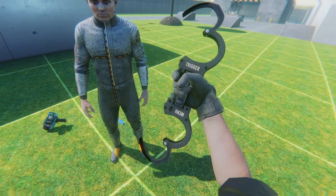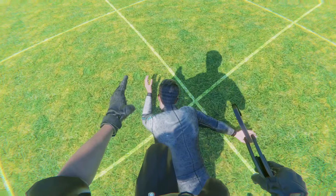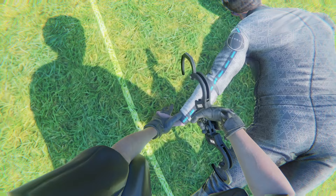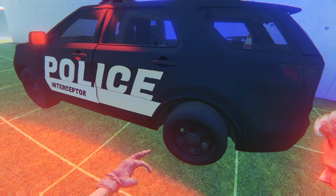Get on the ground, punk. They have animations so they keep standing up. This guy's properly on the ground, so I just need to do one arm here, then the other arm like this. We got the perp — he's all handcuffed. And we gotta throw him in the bag.